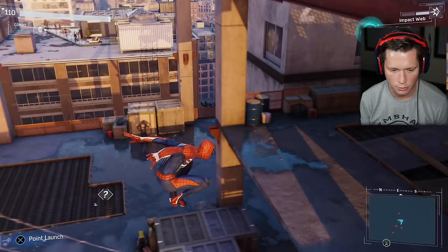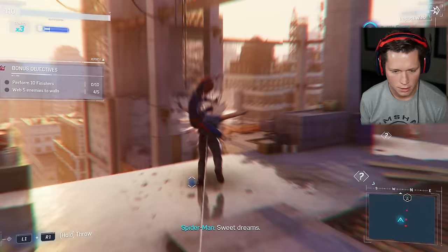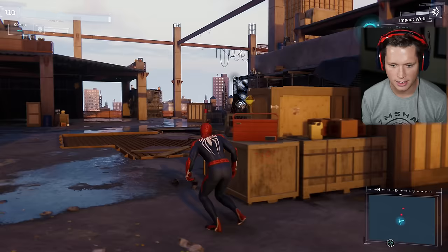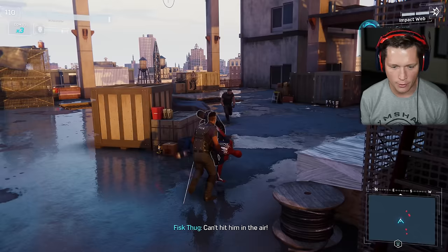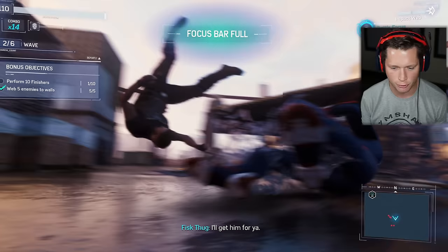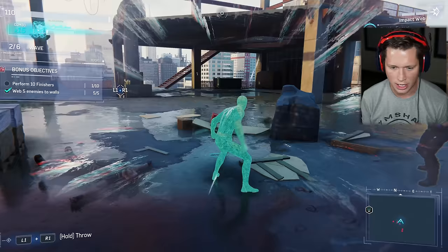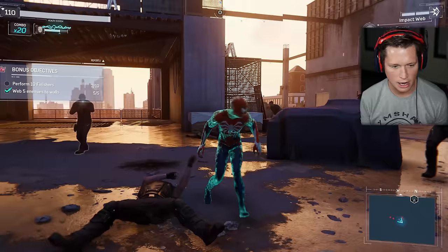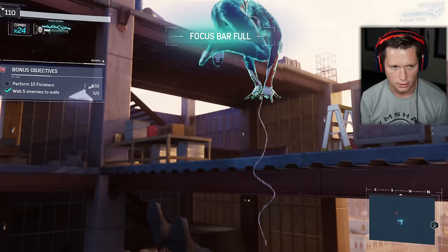So now we're focusing on not getting hit, building up our focus so we can do finishers — we want 10 finisher takedowns. Our suit power has Battle Focus, which is gonna help us charge it up faster. Hit him a couple of times, don't get hit, take him down. We need to focus on not taking enemies down right away — more on taking them down with finishers specifically. Getting in the air obviously helps quite a bit.